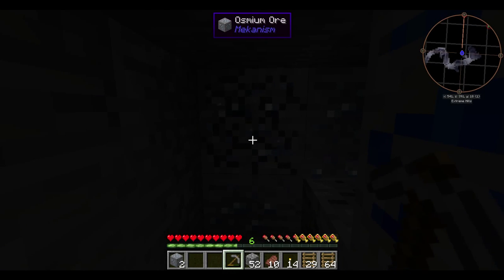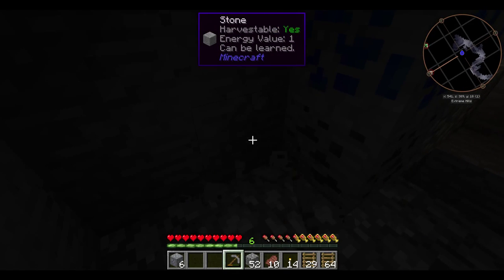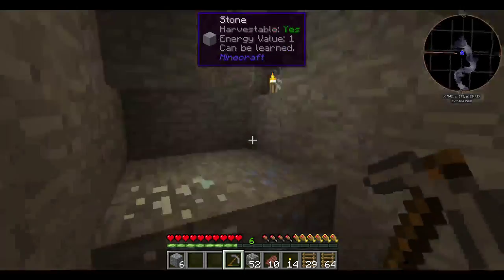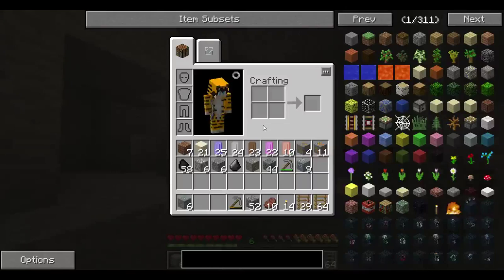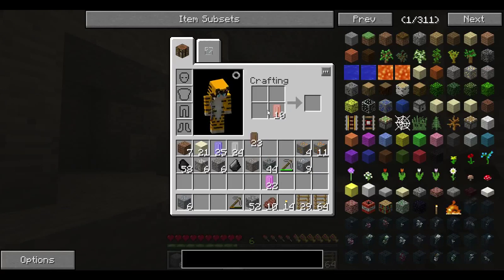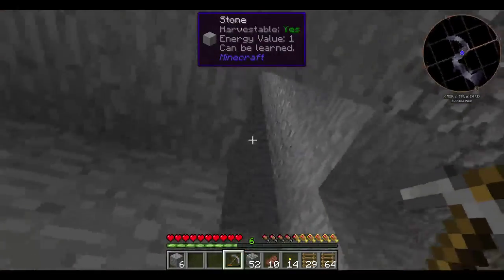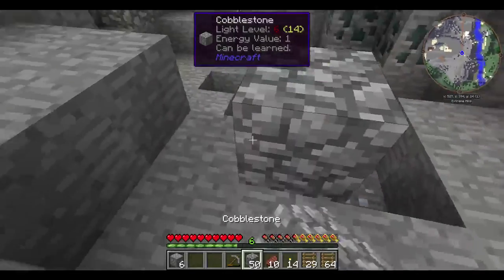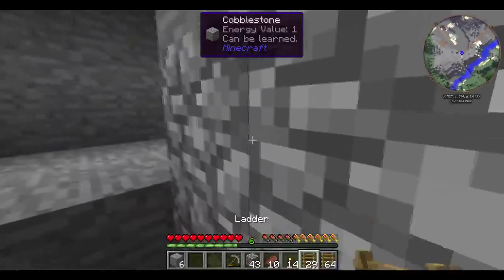Not exactly the same stats — the durability is less, but it has the same mining capability as diamond, I believe. We're going to use these to make it. I think I have enough. You need blocks — you need 3 blocks, so that's 27. There's 22 there. I think you can combine these to make the regular gem. Yeah, plenty. Let's find our mine and fix it up. Let's get out of here.